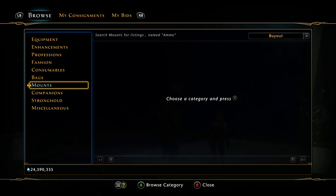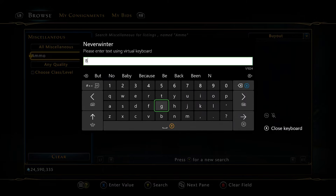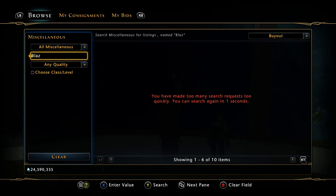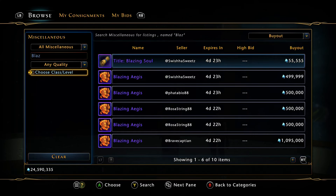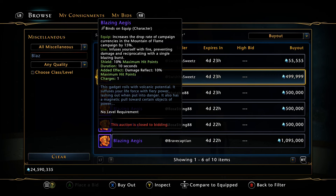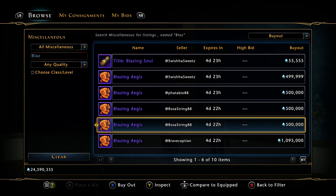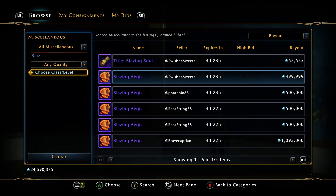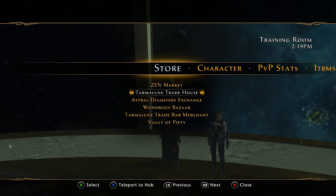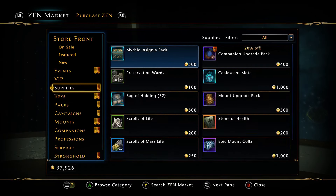If we look at those clicky items and the title, there are a few for sale on Xbox already. The title is going for 55k and the Blazing Aegis is about 500k — prices will go down over time.